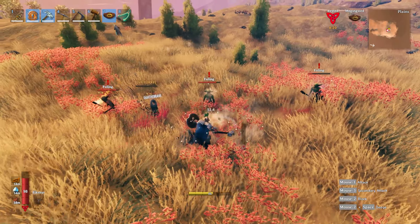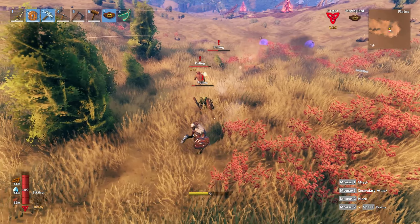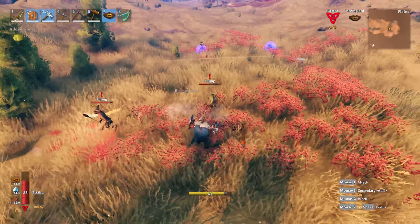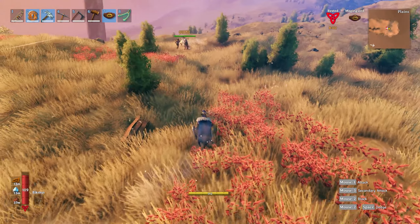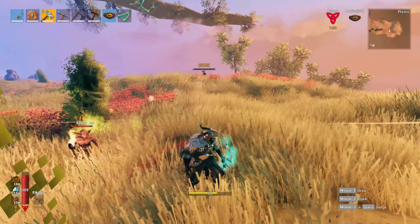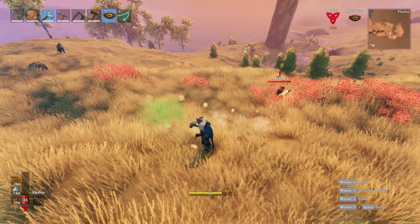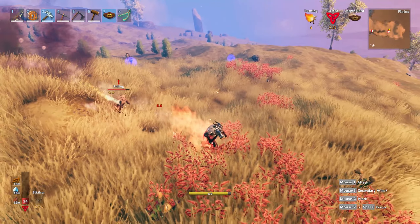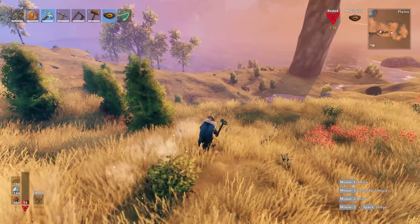Oh that's a two-star goblin, be very careful with it. Okay — oh, Edward died. How'd you die? He hit through my block, I didn't stagger him, and then I got hit by another goblin. Oh the one that's throwing the spears — I killed him. Be very careful with that two-star. Oh, run!